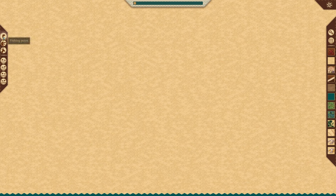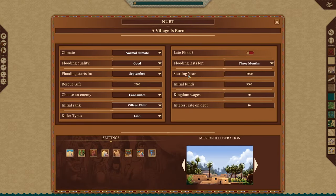Looking at our GUI here, we have fishing points, killer points, map prey, entry/exit, and river in/river out. We have all of our terrain settings here. We're going to skip all of this and go directly into the settings, because honestly this is the harder part. We're going to get into actually building a map after this.